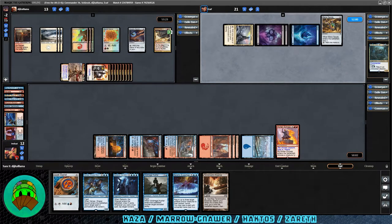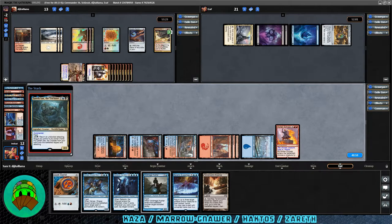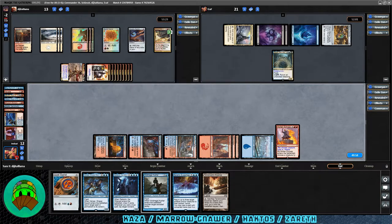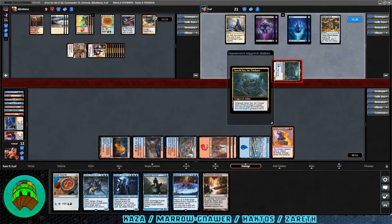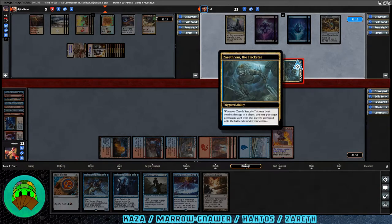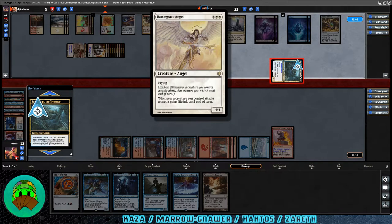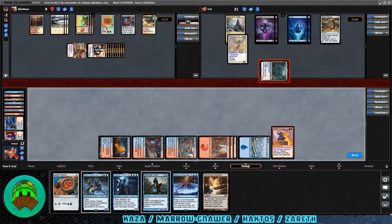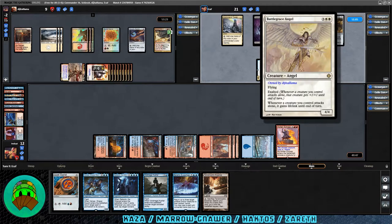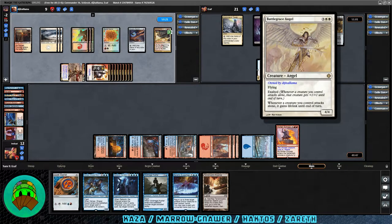End of turn, we have a response from Zareth — their commander comes down for the first time via flash. Zareth San attacks off into the Haktos player: four damage, and a trigger — you may put a permanent card from their graveyard onto the battlefield under your control. They're getting back the Battlegrace Angel. It's going to be super good for them. Battlegrace Angel: three white-white, flying, exalted — whenever a creature you control attacks alone it gains lifelink, and also gets the +1/+1 exalted bonus.